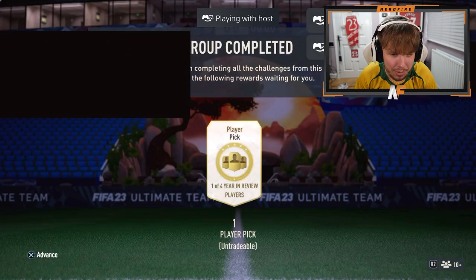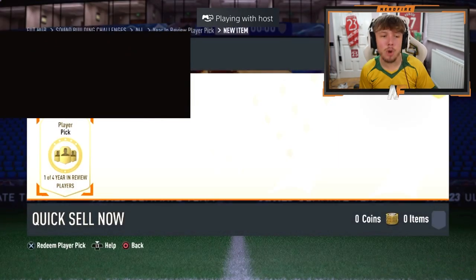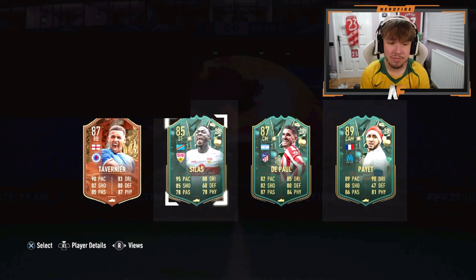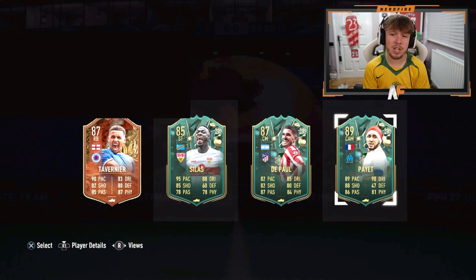All right, shout out to Mino — we've got another year in review. Come on, knock this out with a Piatt or one of the top three big dogs. Another Dimitri Piatt. I'd probably go Piatt once again — it's the highest rated, most usable. Piatt's actually not bad to get from it.